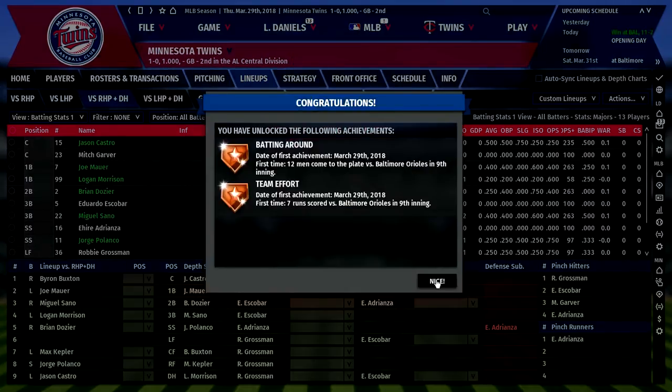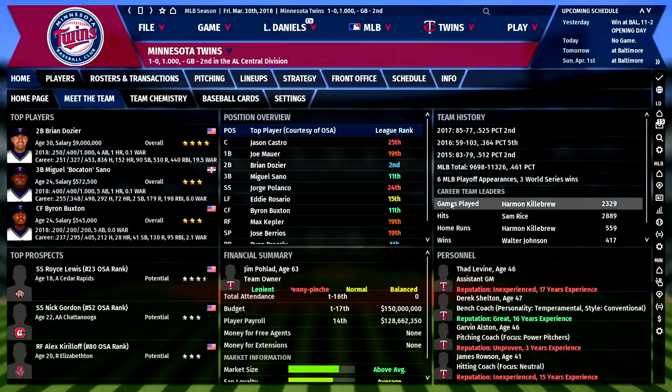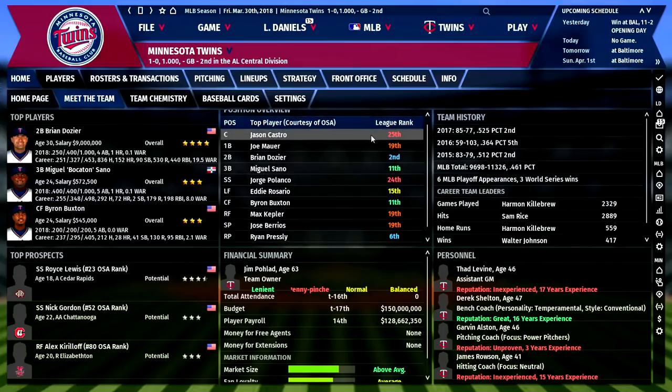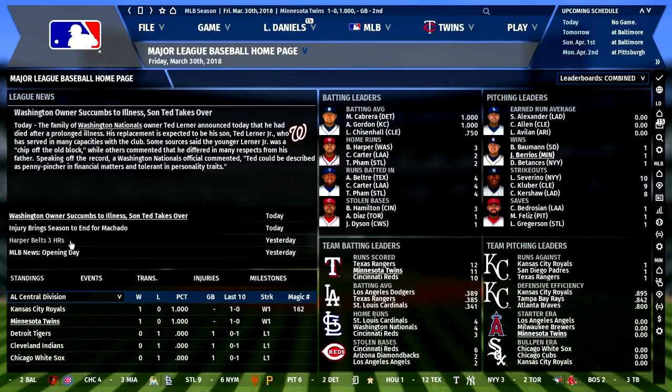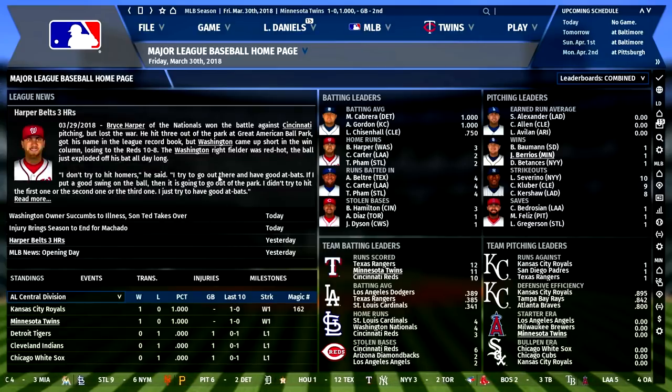Here's the box score — Byron Buxton struck out three times and we struck out ten times as a team. Three RBIs for Miguel Sano, three for Jason Castro, all the doubles we hit, and three home runs. Jose Barrios went six innings, six strikeouts, five hits — just used too many pitches. On the Meet the Team page, Jason Castro is the 25th best starting catcher and Brian Dozier is the second-best second baseman. Top prospect Royce Lewis, last year's top pick, is down with the Cedar Rapids Colonels. On the major league home screen, Bryce Harper hit three home runs on opening day.